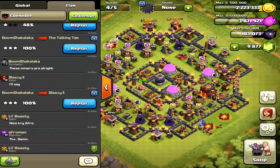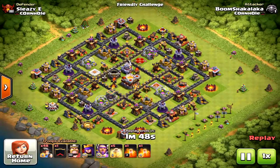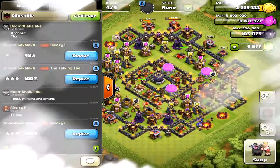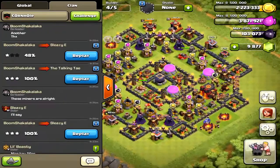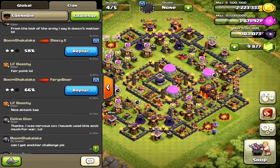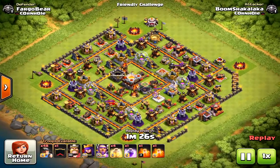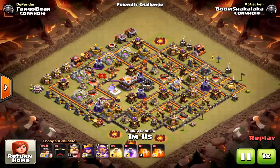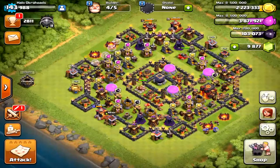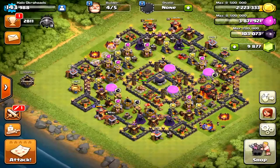Here's the summary of all the bases we attacked. The first wasn't a fair comparison — the defense wasn't strong enough. Ring bases: yes, go for miners. Spread-out anti-bowler bases: yes, go for miners. Two-star result: compact trophy bases are very difficult for miners. Another compact trophy base: bad for miners — bowlers would have wiped it out instead. Thanks for watching, see you next time.